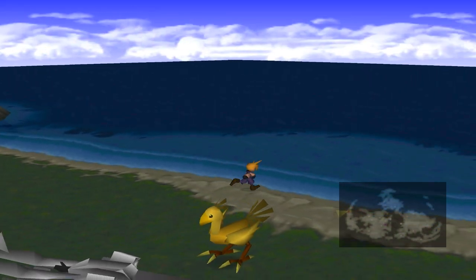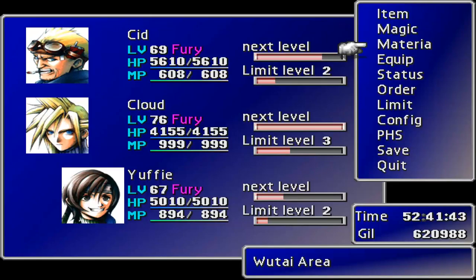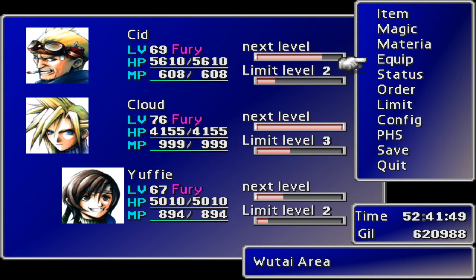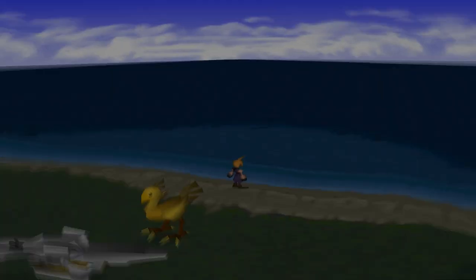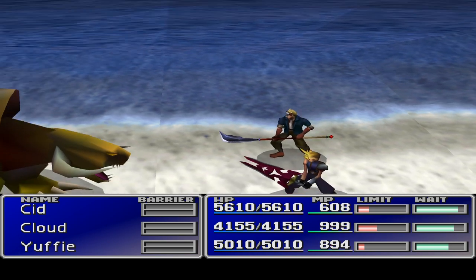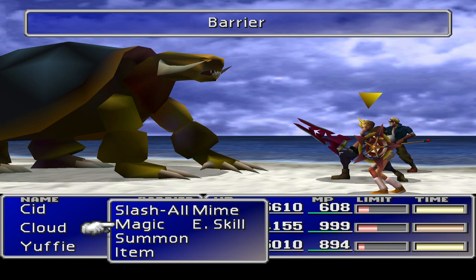Hopefully within one of these fights I can show you what... wait, who's got Manipulate? That's very important. We need to sort that out. We need to get Yuffie down here — she's got the Hypnocrown. And she does have the materia. We've been thrown into a fight. Hopefully this is a giant turtle dude. It is a giant turtle dude! So we're going to go Enemy Skill — Big Guard — just to be certain.